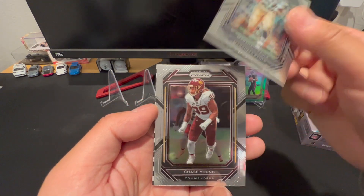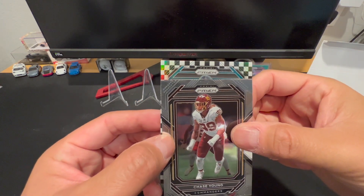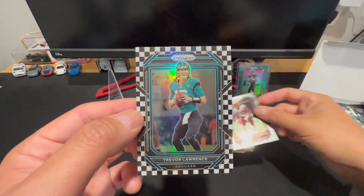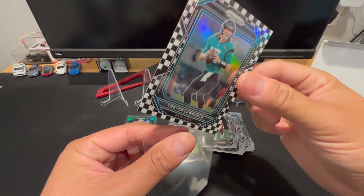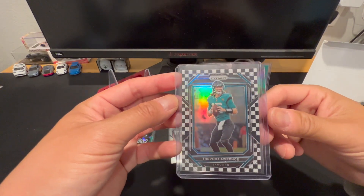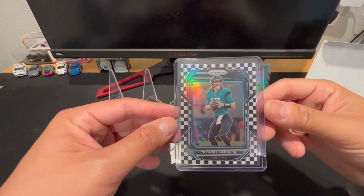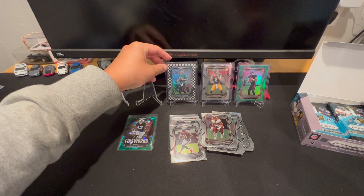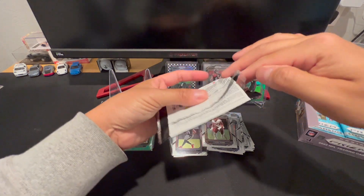What color helmet do we have? Jags! Trevor Lawrence — that's not bad for a vet, that is not bad at all. I'll take that. Let's take a look at this beautiful card. Centering is good. Fantastic — in terms of vets, I don't think I could ask for too much better out of a second-year checkerboard.